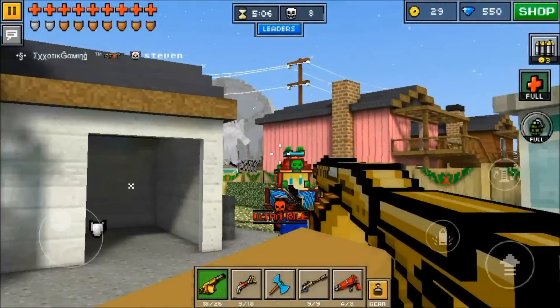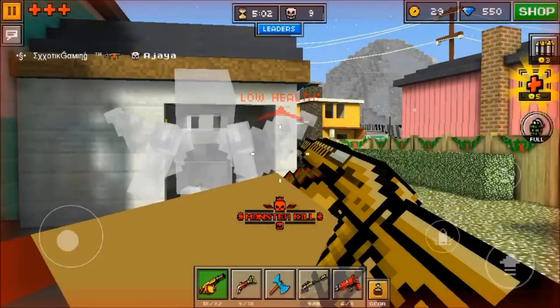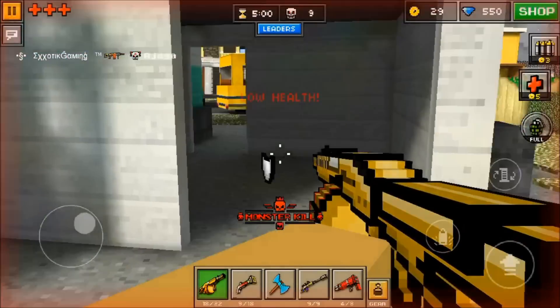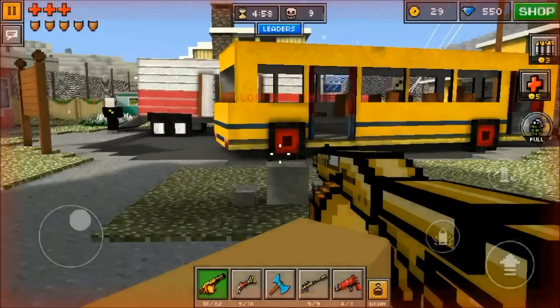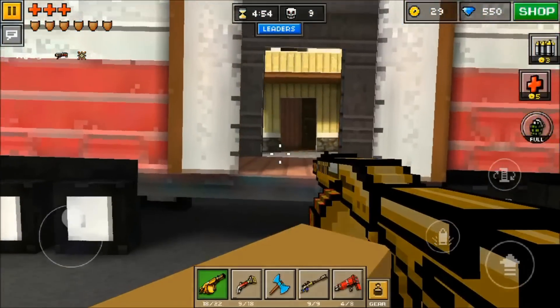As you guys can see, I'm on an ultra kill, so it's not impossible to do well with this, even in a map like Nuclear City. I was even able to take that ruby armored player out in head-to-head combat — he had a sniper rifle, I had this thing, and it's a great gun.